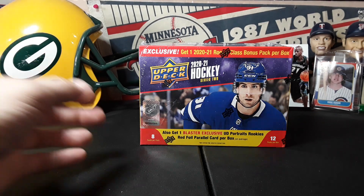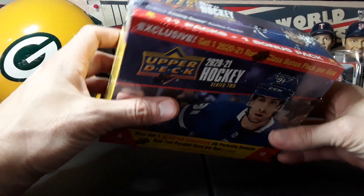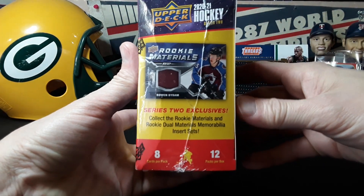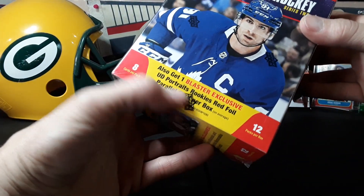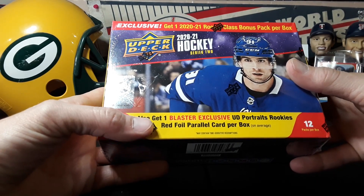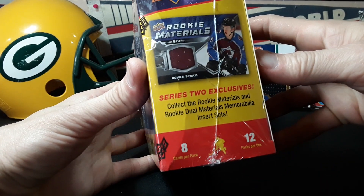What is going on everybody! Back with another rip — 2020-21 Upper Deck Hockey Series 2. I don't rip a whole lot of hockey; I've done maybe one or two videos on this channel. My Minnesota Wild have a huge rookie in Kaprizov and that's what I'm after. This is the mega box — it's big. We're gonna get one blaster exclusive UD Portraits rookie red foil parallel card per box on average, and an exclusive rookie class bonus pack per box.